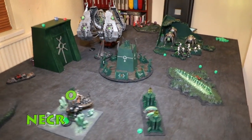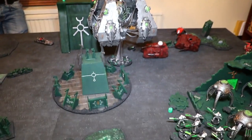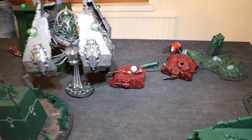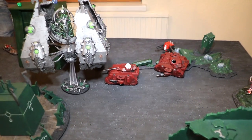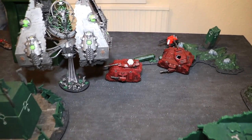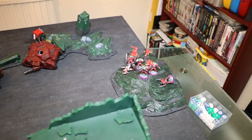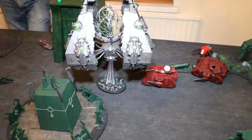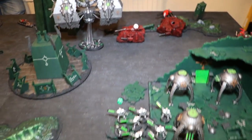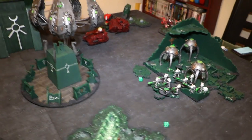Necron turn four. The Command Barge shot at the tank — did nothing. I moved the Vault over to deal with the tank, shot all guns at it, and did one point of damage after saves. I used all three Catan powers: rolled a one, then a one for another power. With the third power I targeted the Scouts and killed one. I ended up assaulting the tank and did another wound — tank down to six wounds. The Lichguard surrounded the objective.